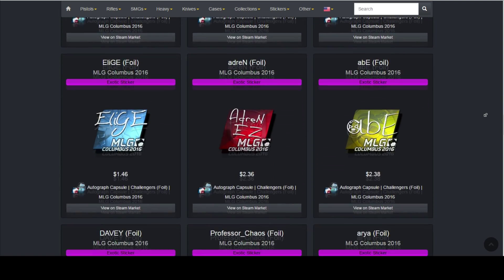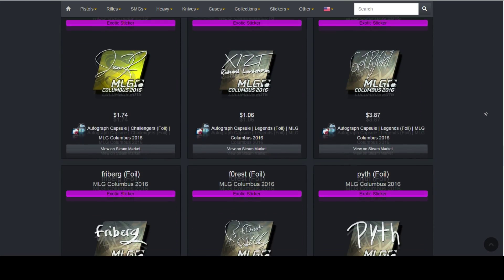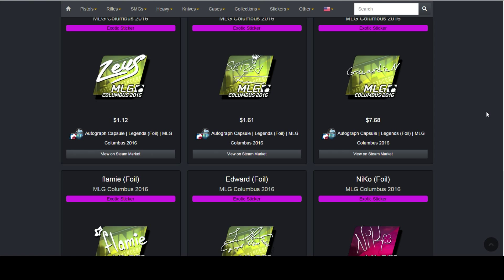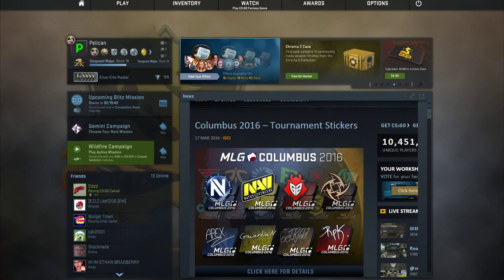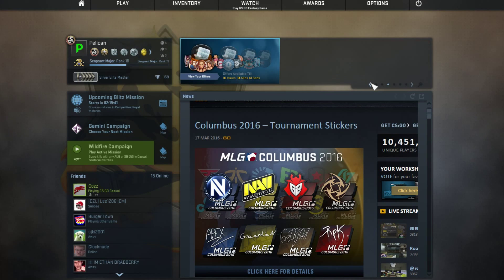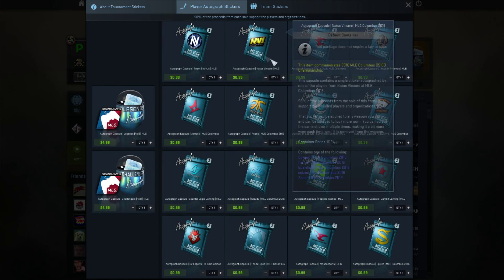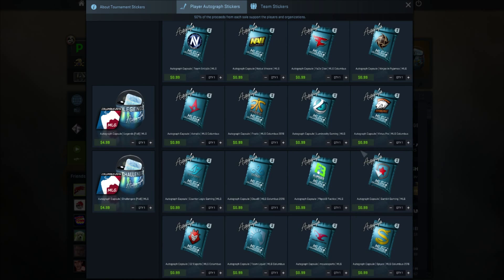You can buy the sticker capsules and all that on CS:GO by clicking. You can go up here and scroll through a bit. For the 2016 Columbus tournament stickers, just click 'Get Stickers' and as you can see here you can get a random sticker capsule.